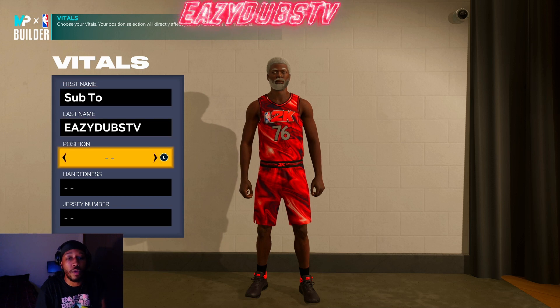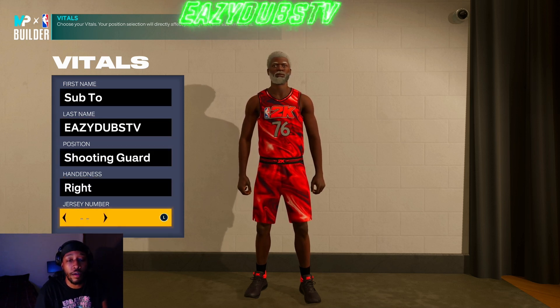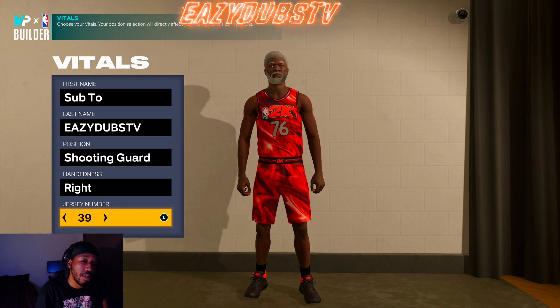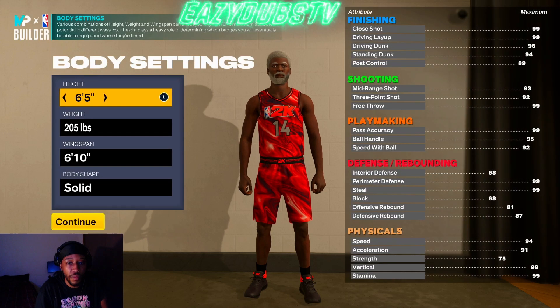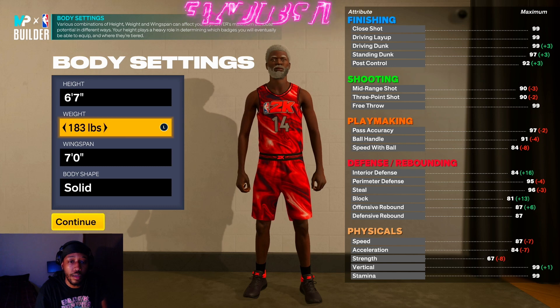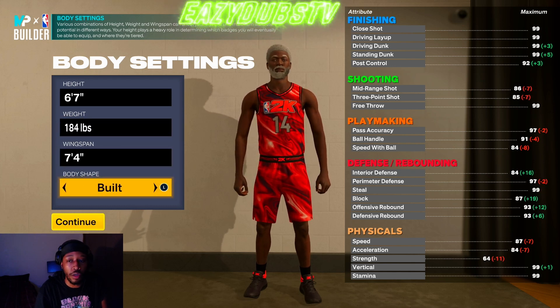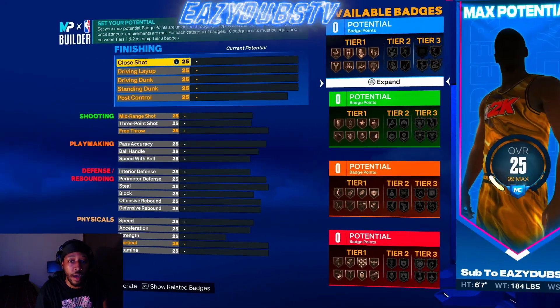To start off we're gonna go with shooting guard for the position. For the hand, right or left doesn't really matter — I like to go right but that's a preference, same with the jersey number. My number is 14, so that's what we're rocking with. For the height we're gonna go 6'7", weight 184, wingspan maxed out to 7'4", and body shape defined.